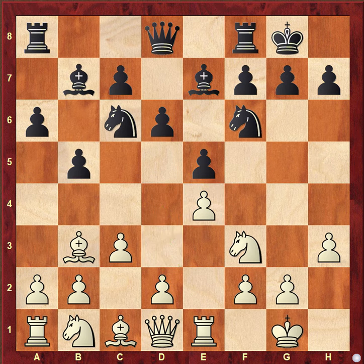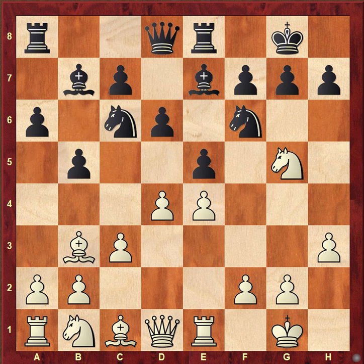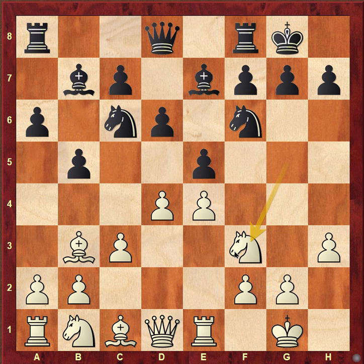White here immediately went d4. Black went rook e8 and knight g5, putting pressure on this pawn. Black just brought his rook back and white went back to knight f3, and black brought his rook to e8 again.